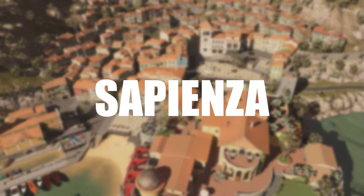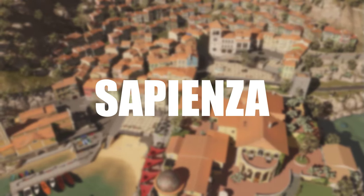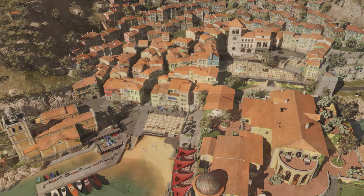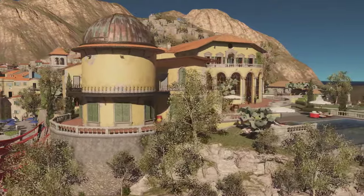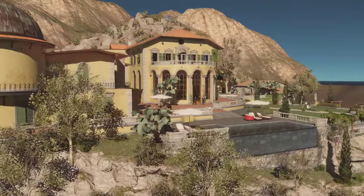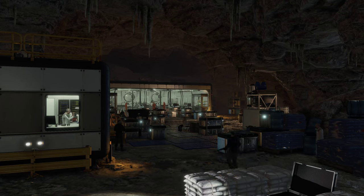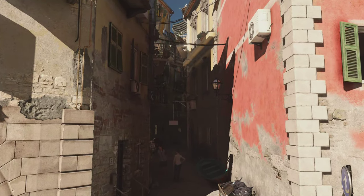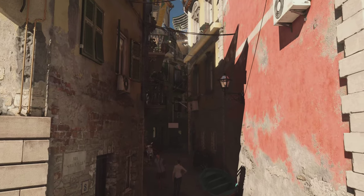The coastal town of Sapienza was the second main location players travel to in the first Hitman game. The map contains a mansion where most of the main mission takes place, a secret underground lab which contains the first non-NPC target in the trilogy, and a beautiful commercial and residential area full of places to explore.